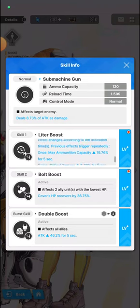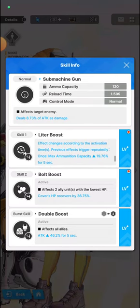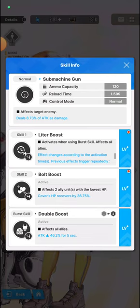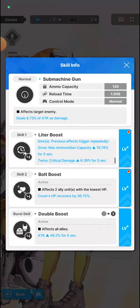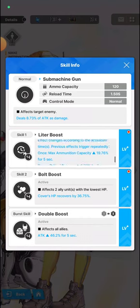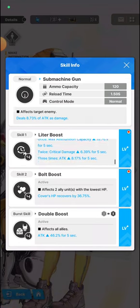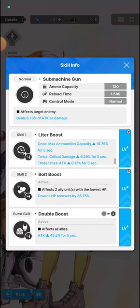At 3x activations, the burst cooldown is reduced to 3.17 seconds, which is pretty great for bursting down your enemy. The lower the burst skill timer, the faster and higher the damage your team will deal. Aside from that, Liter has other boosts as well — max ammunition, critical damage, and a three-times attack buff of 8.17 seconds for five seconds. It's actually a ton of buffs.